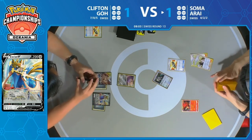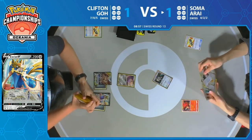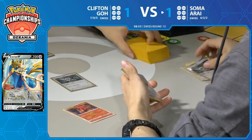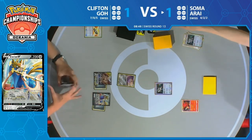A couple of energies on the board, Zacian V drawing some cards — that's what Clifton wants. Tag Call finding two Cynthia & Caitlyn's. Now Oranguru — one getting discarded with the first Cynthia & Caitlyn, one Oranguru already in play. And that's the end of Soma's turn. That's all Soma could muster up — no Zacian into Intrepid Sword.